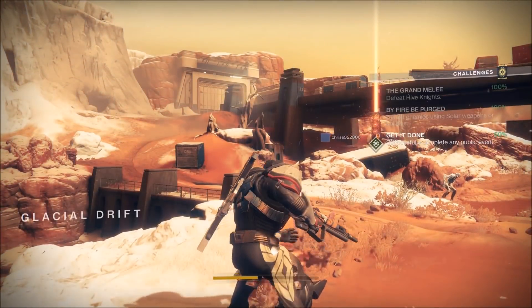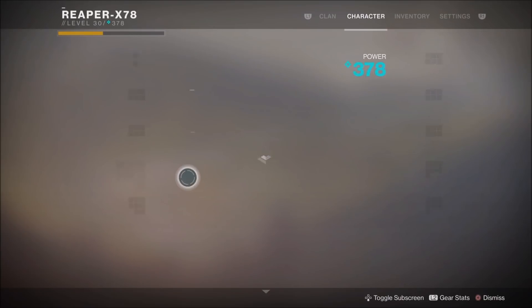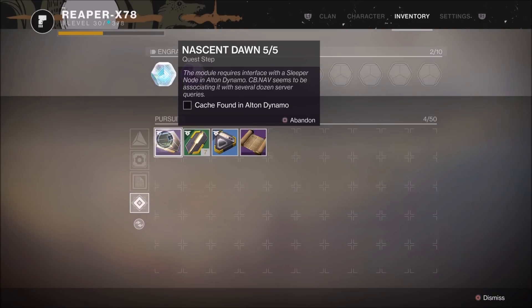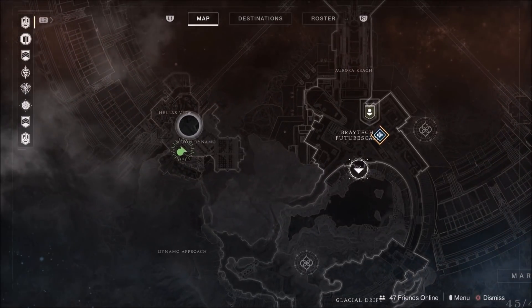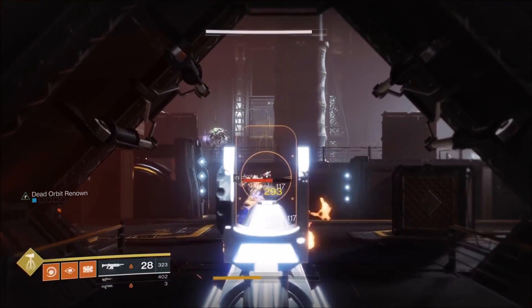Now you have to locate a node in Alton Dynamo. Once I get to Alton Dynamo I'll show you guys where it is. When you walk through the main doors and have the option to turn left or right, you will turn right. That is where there is a Hive Knight standing right in front of where the node is, where the control panels are — all of the Thrall come at you there.